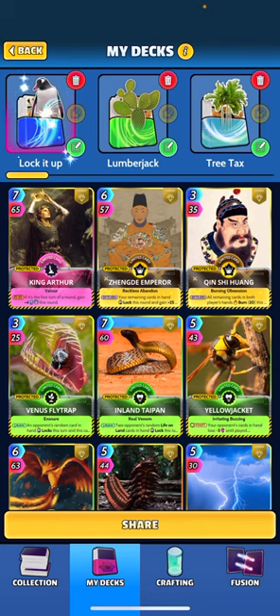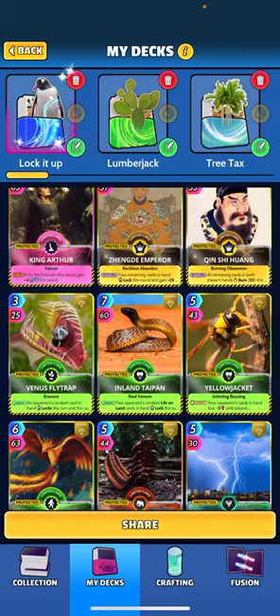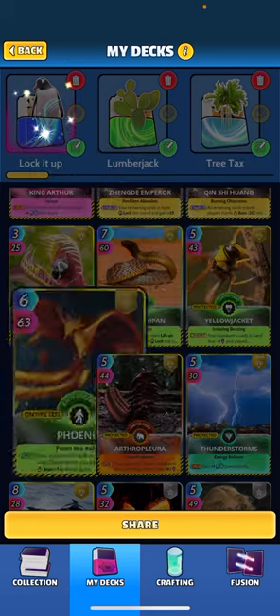As my opponent's cards are locked, I want to take advantage of burning those cards. I've added Kin Shi, who says all remaining cards in both players' hands burn 20 this round, and if you won the turn, your opponent's remaining cards burn 20 this round. I've also included Yellow Jacket, who at the start of every turn digs my opponent five power until played. Phoenix burns 14 until played, and if you were losing the round, burns another 14.